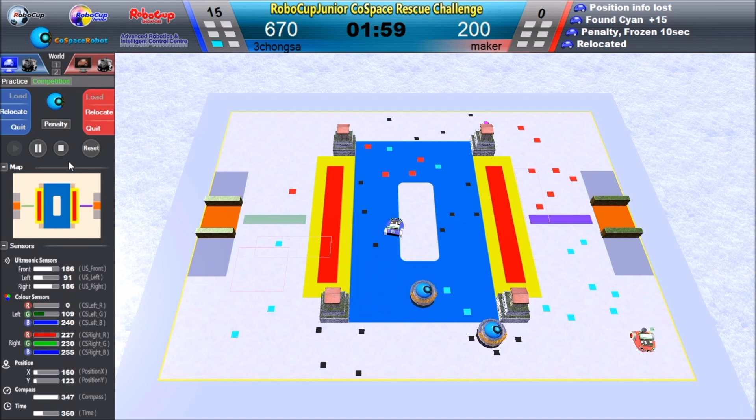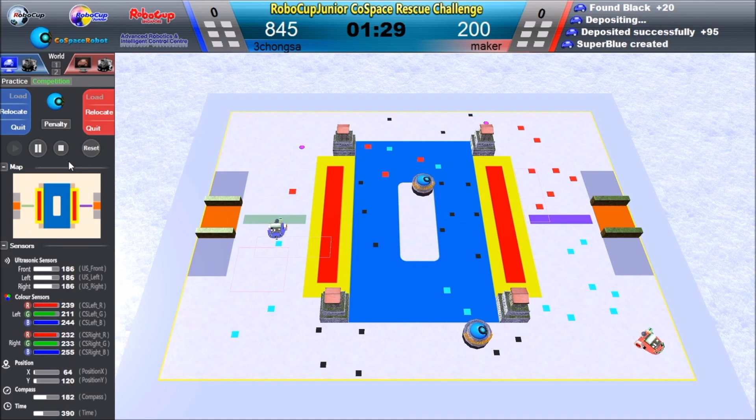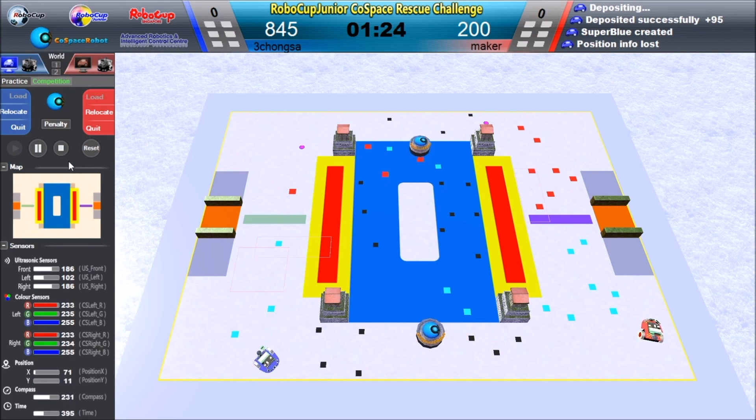2 minutes left in the game. The blue robot's score is now 3 times more than the red robot's. The blue robot goes for the deposit area again, and because it has RGB, it can get one more super object. They deposit successfully and earn 95 points, and the super blue is created on the left and top side.